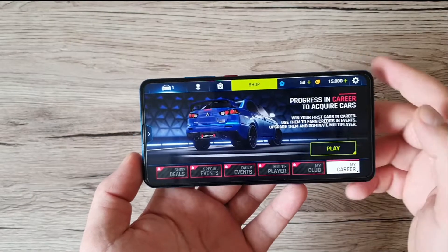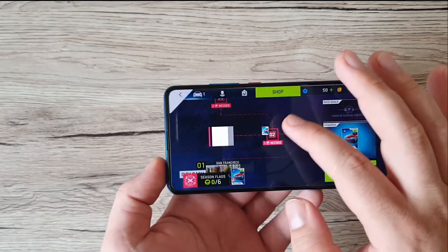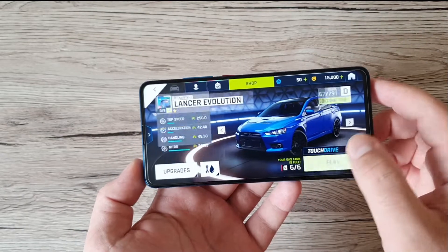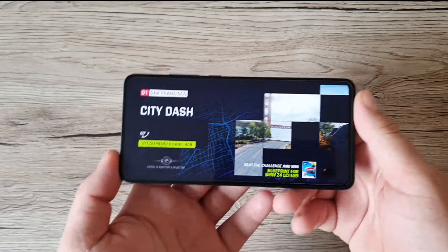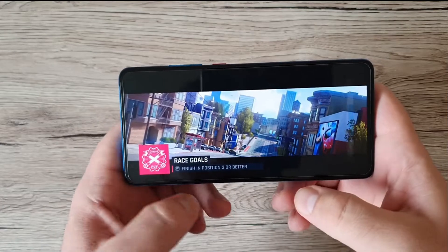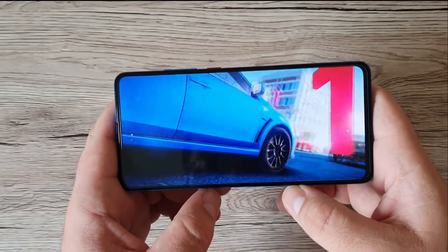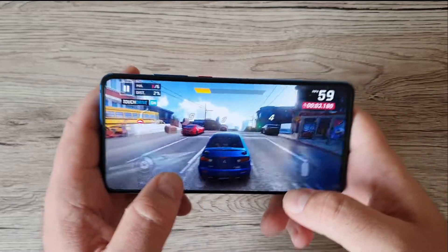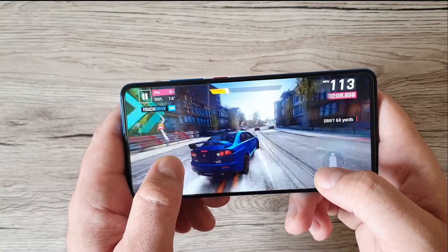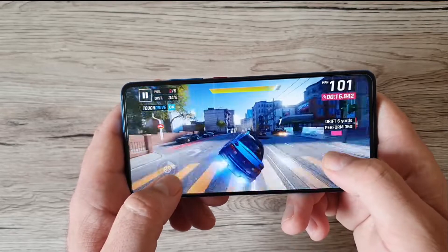We're going to the home button and starting the game. I just want to choose the car — we only have one since I'm new to the game. Alright, look at these colors — it's looking very well. Let me tap to drift. Looking very good, check this out!